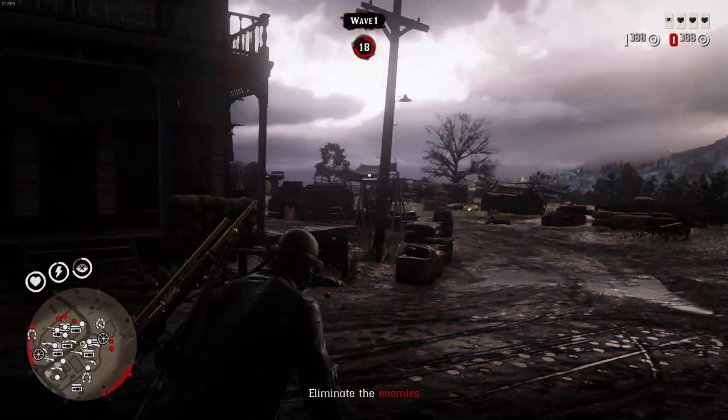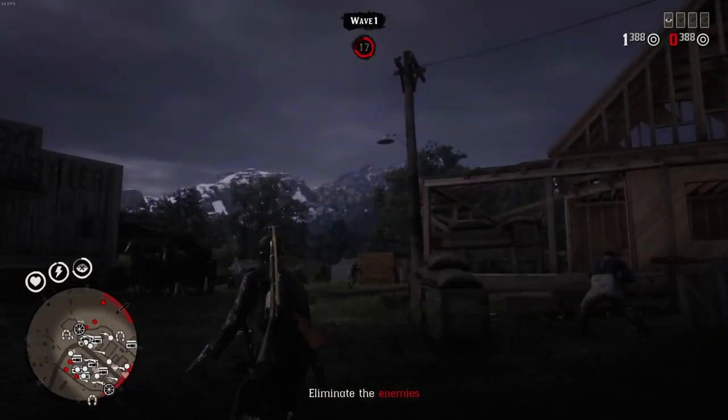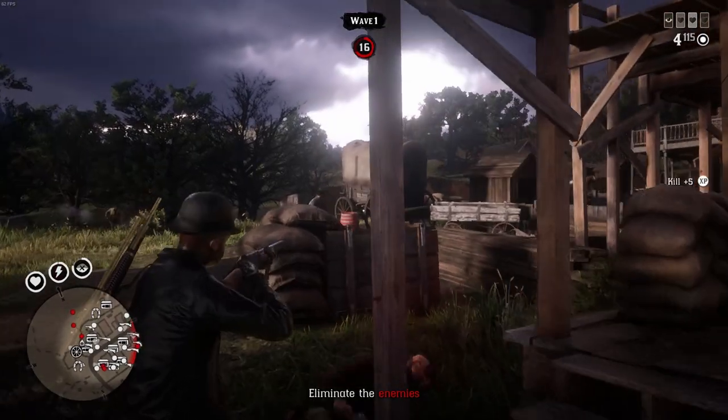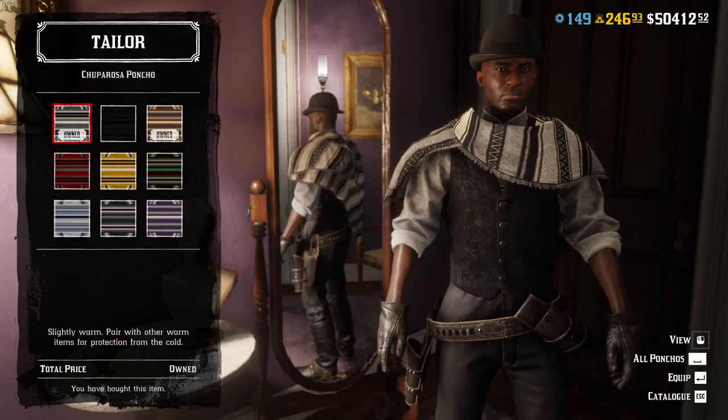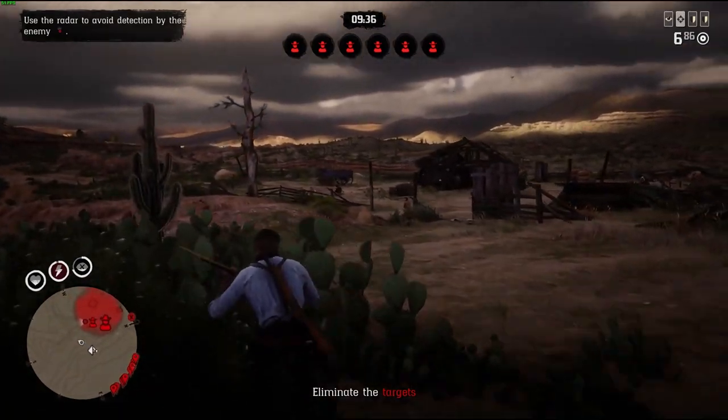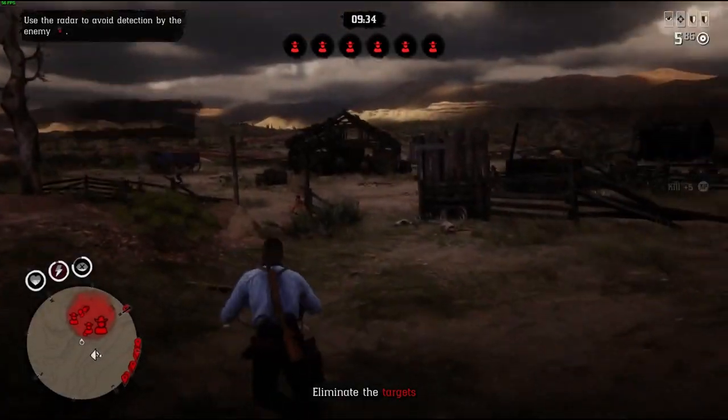For the third reward, if you play in the Valentine map for Call to Arms and you reach wave three, you will get the red version of the Trooper Rosa Poncho for free. This is how this poncho looks like. So of course, this is really easy to do — just play the Valentine Call to Arms and you can get this poncho for free.